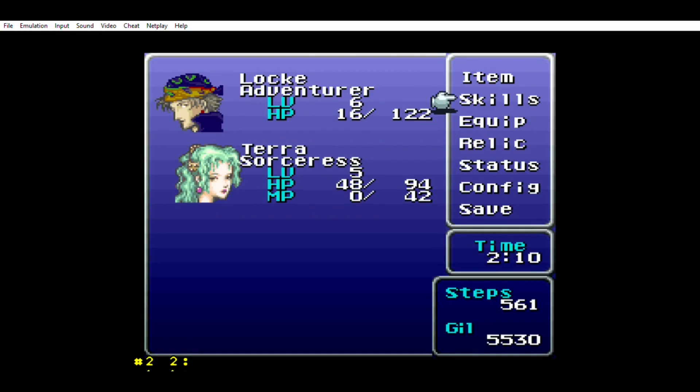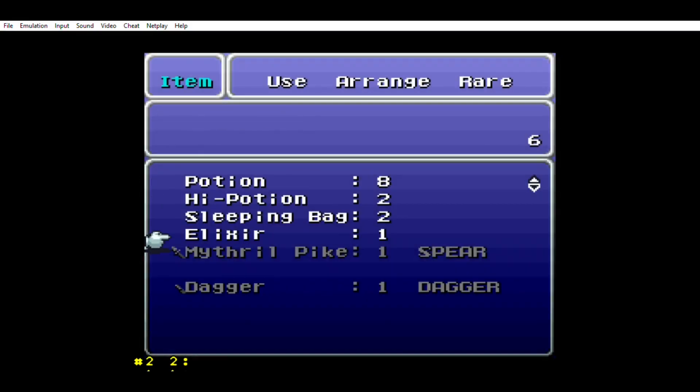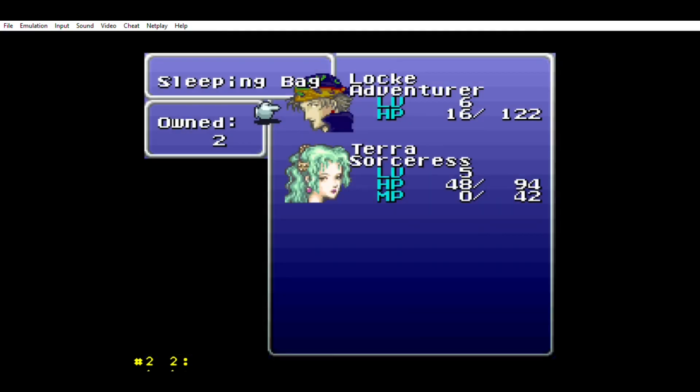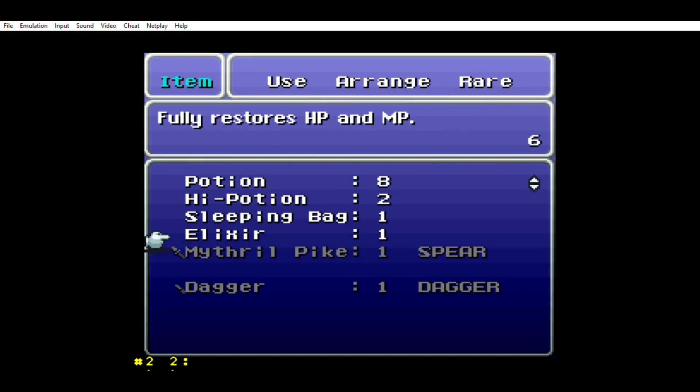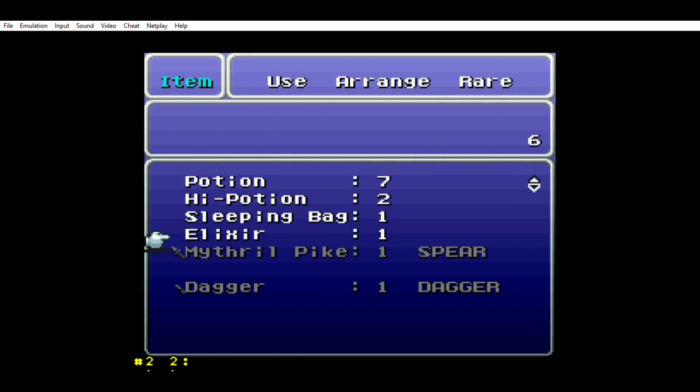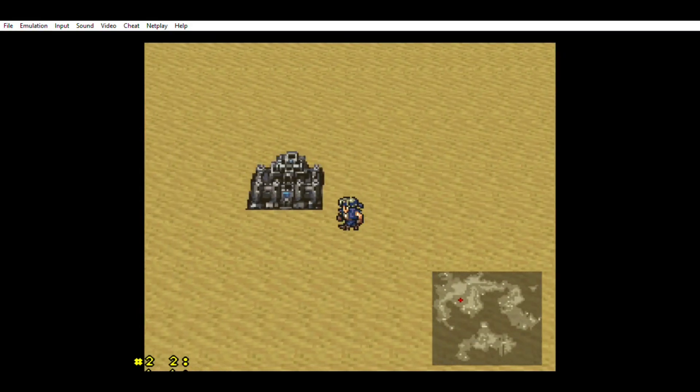Let's use a sleeping bag. Restores 250 HP, restores 50 MP. In another translation, potions were translated as tonics - don't know why. Let's just keep going. Oh, there's Figaro Castle.